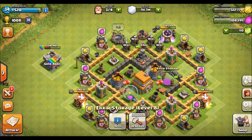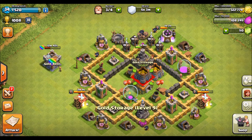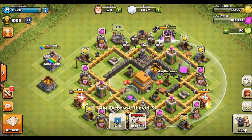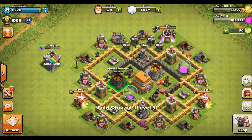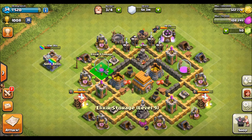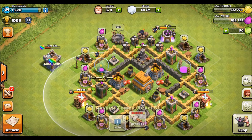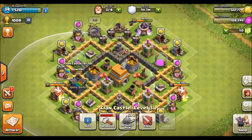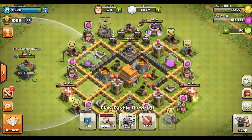Basically you can move everything around. If you want your elixir more safe, you can just put the air defense out. That's why I like it — so they can't use archers to take it out and use balloons. You can switch everything around; everything in this base you can switch around besides the town hall. So if you want something else in, you can put it out or in.